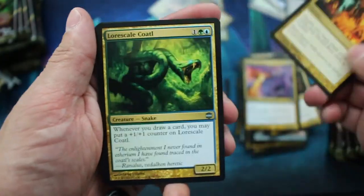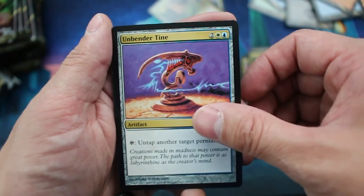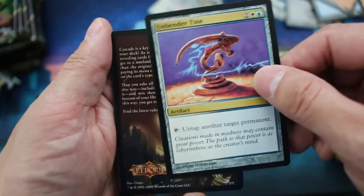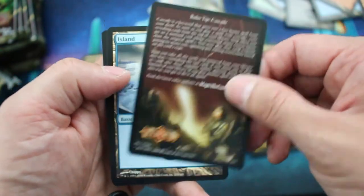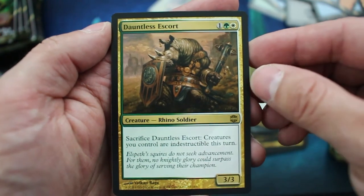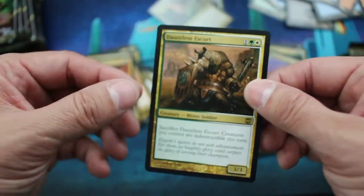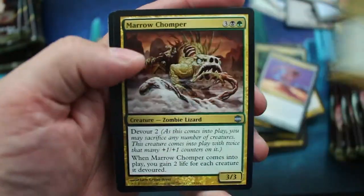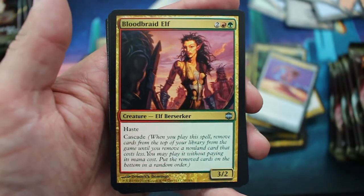Drastic Revelation. Orscale Collatl. Unbender Tine. Rules Tip for Cascade again. And Dauntless Escort — Sacrifice: Creatures you control are indestructible until end of turn. Enlisted Wurm. Marrow Chomper. Bloodbraid Elf — there you go, good card.